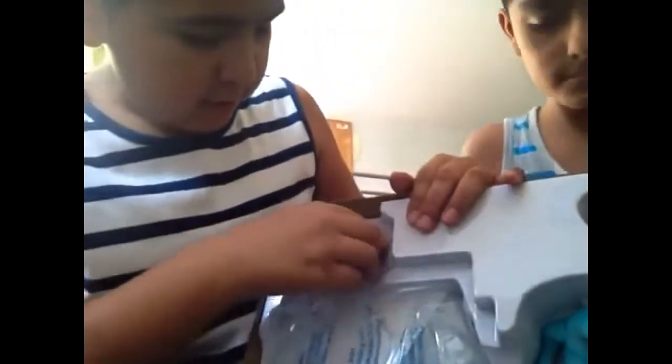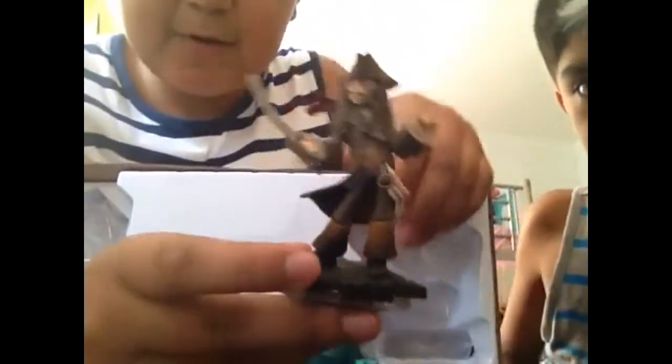Disney Infinity — it has all the characters on the back with the game details. Let's set that to the side. Then we got the manual. Let's take out the characters first — we have Jack Sparrow! He looks awesome.